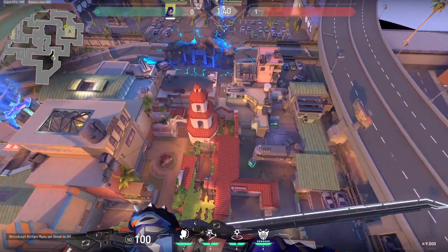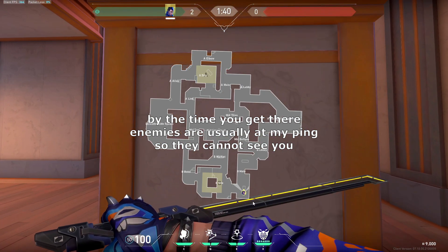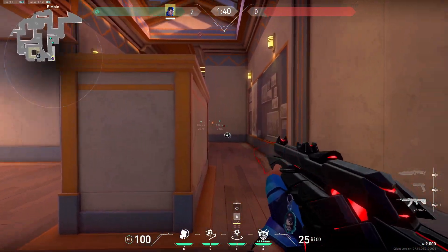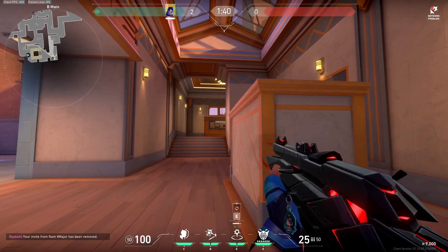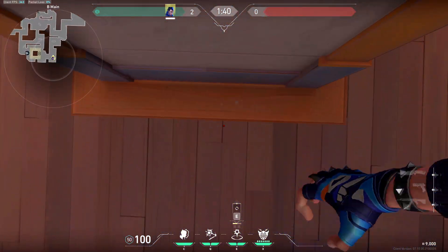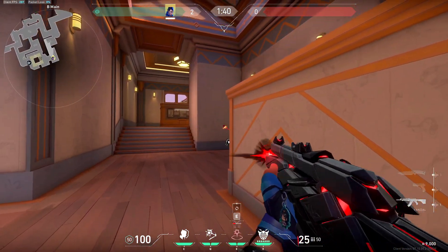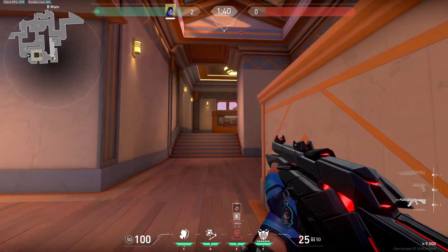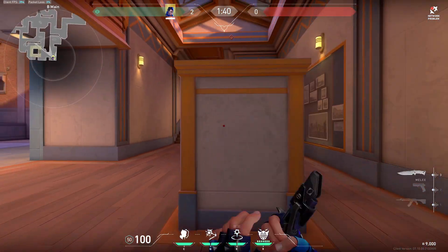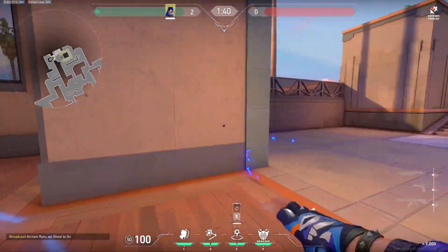Now we're gonna switch to defense. In B main, you can sneak behind this thing, get 1, 2, 3 kills and then TP back. If you can, try to flash them all. In this corner — I don't know what it's called — I found a flash that can blind from main to side like this. Stand in that corner and aim at the raised part of the building.